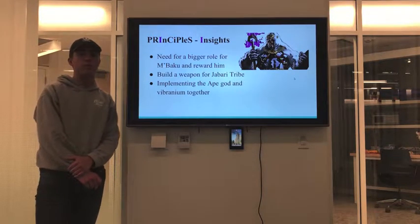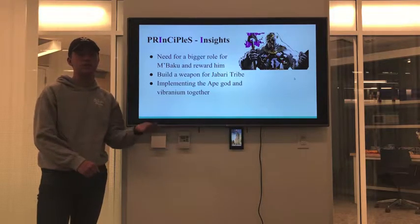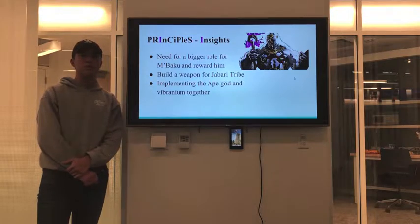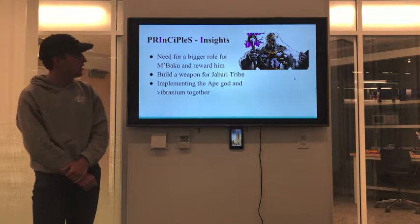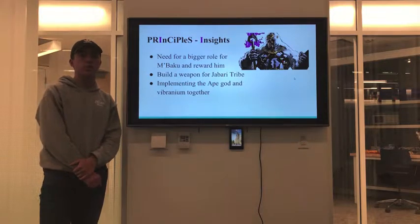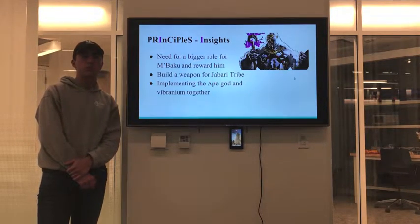We also wanted to make sure that the weapon itself wasn't too far-fetched and that it seemed like it fit in. We used our usability tests to verify this — it was one of the questions we asked people, whether it felt natural, to which they normally said it did, though one person felt it was a bit out of place. We also wanted to make it inspired by the Jabari tribe, which is M'Baku's actual tribe that he runs, and we wanted to implement the gorilla god Hanuman, whom the Jabari worship, into the design.